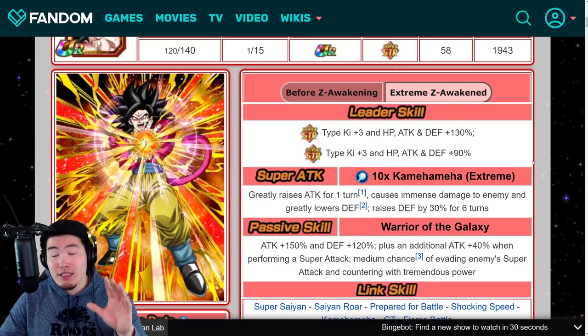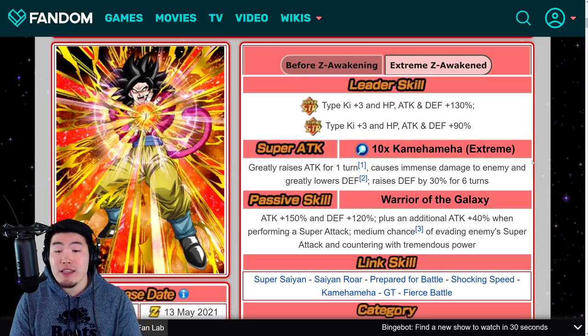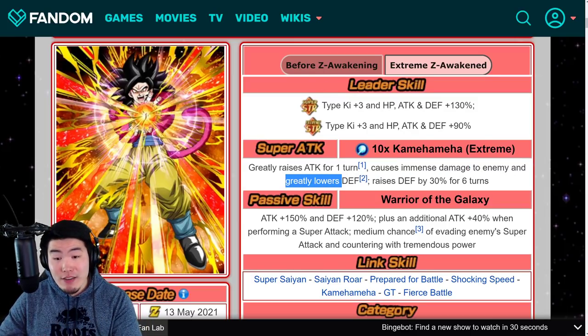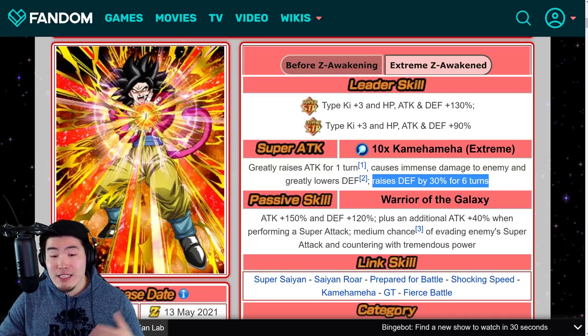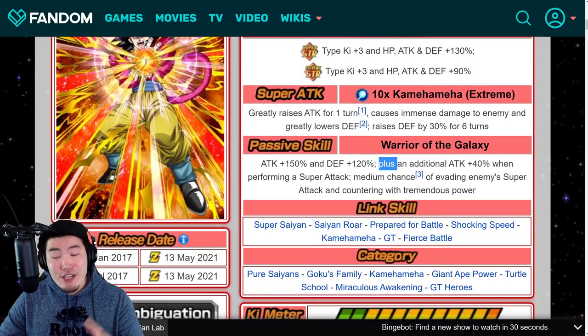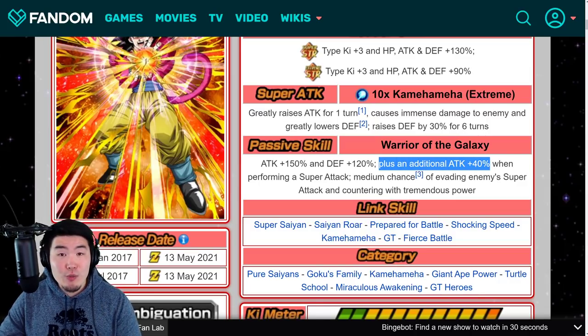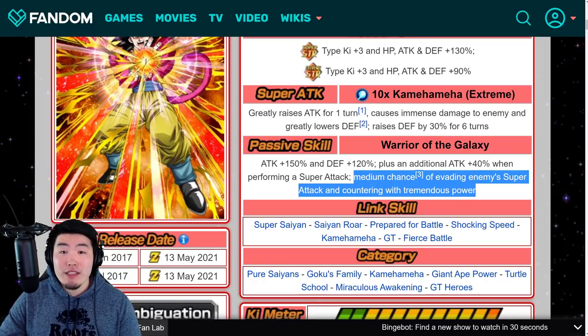With the EZA, his leader skill becomes Super STR types Ki+3 HP, Attack, and Defense +130%, and Extreme STR types Ki+3 HP, Attack, and Defense +90%. Super attack greatly raises Attack for 1 turn, causes immense damage, greatly lowers enemy's Defense, and raises Defense by 30% for 6 turns. Passive is Attack +150%, Defense +120%, plus an additional Attack +40% when performing a super attack, and medium chance of evading enemy super attack and countering with tremendous power.